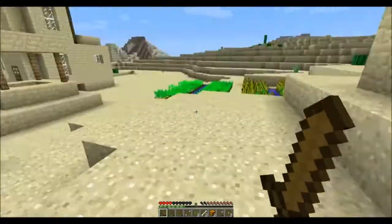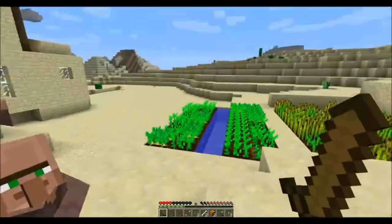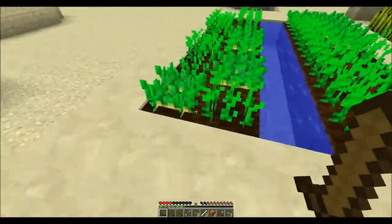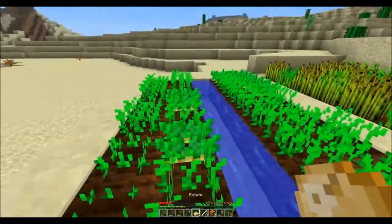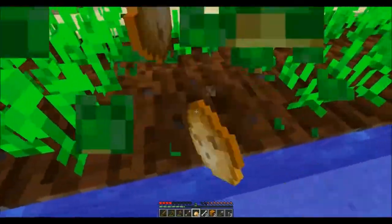Right now I need some food because, as you can see, those creepers are still there. As you can see in my health bar, I'm a little low and I could use it. Are these carrots? No, they're potatoes. I haven't really played a whole lot since the new update, so I'm not sure what any of this stuff is.